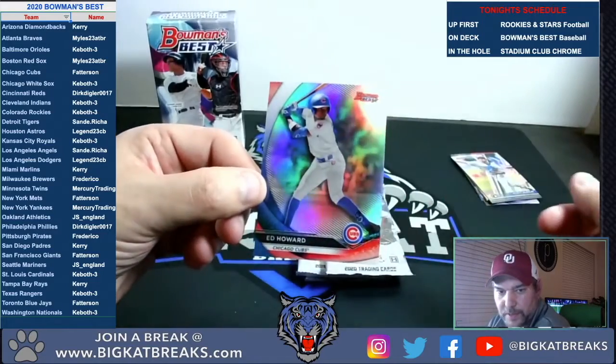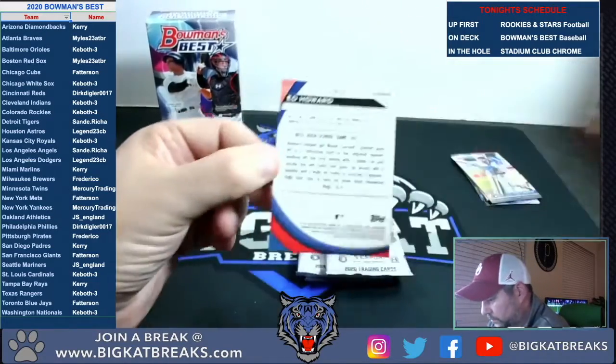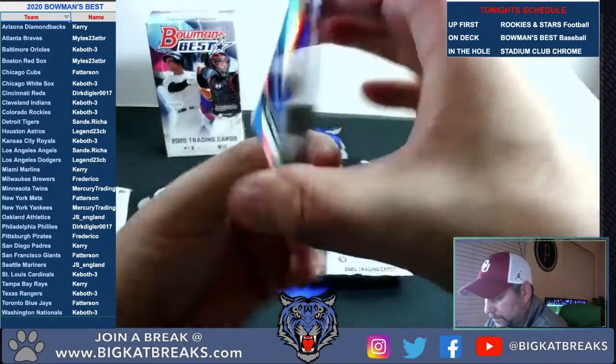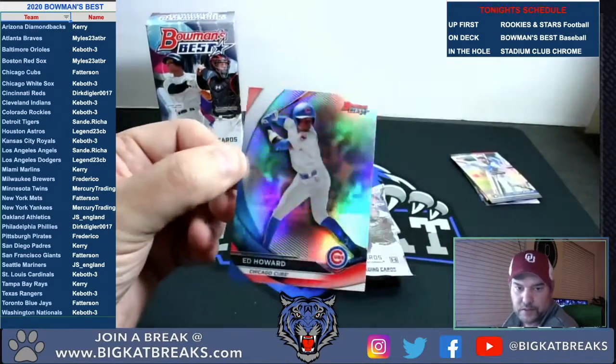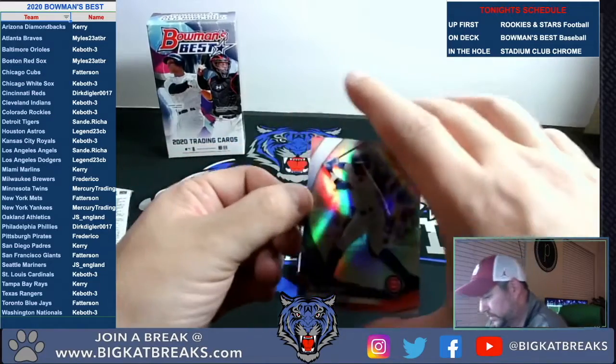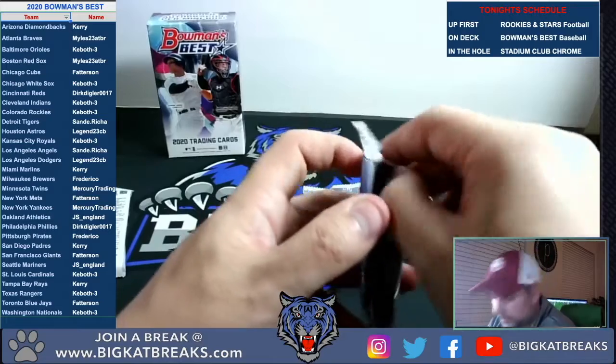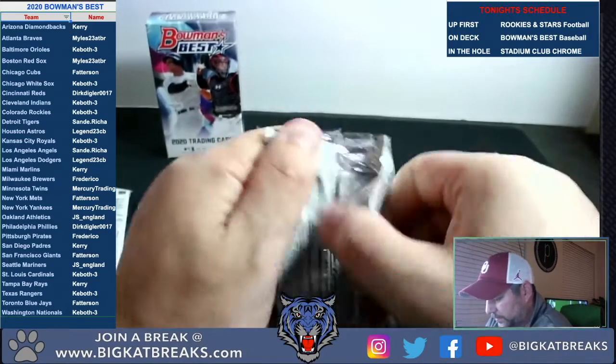Ed Howard for the Cubs — Ed Howard, that one is the refractor Ed Howard. Nice for the Cubs — Patterson got the Cubs again. Next pack.